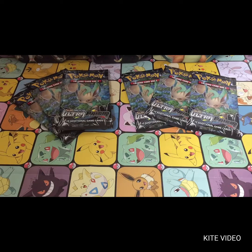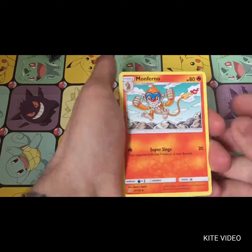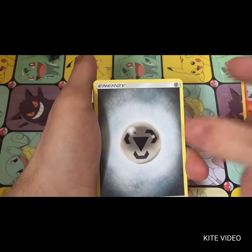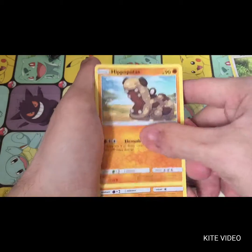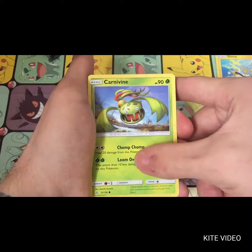Let's get crackalacking. Fighting the cards out of the pack here — four from the back, one to the front. We'll tilt the camera down and off we go with a Monferno, a Gabite, a Pokemon Fan Club — we got that in reverse yesterday — a Metal Energy, a Buneary, a Hippopotas, a Pansion, a Shinx, and a Carvine.